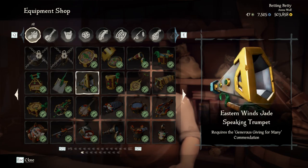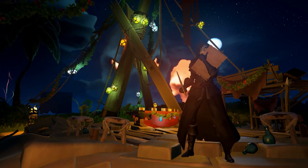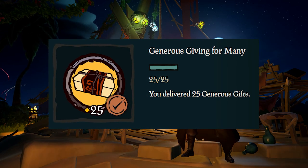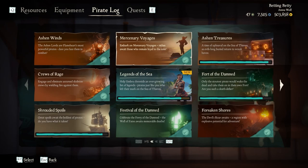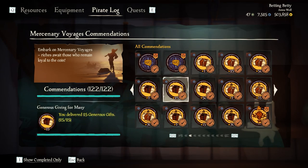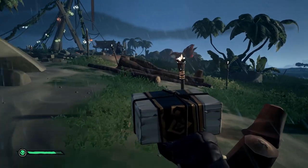This commendation is one of the commendations from the Festival of Giving update 2019. The specific commendation is the Generous Giving for Many commendation. Since it's been in the game for close to two years now, you may already have it and just not know it. To check, go through the Bilge Rat Reputation and then Mercenary Voyages — it should be on the first or second page. It looks like this, and to get it you'll need to deliver 25 of the generous gifts.